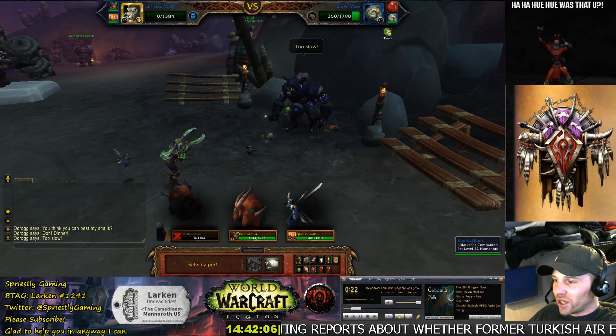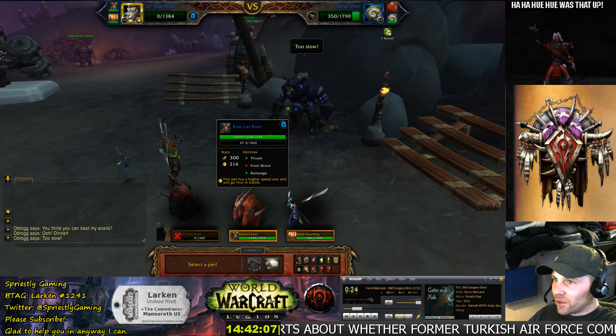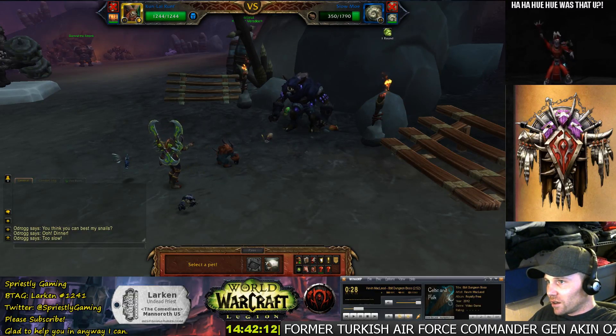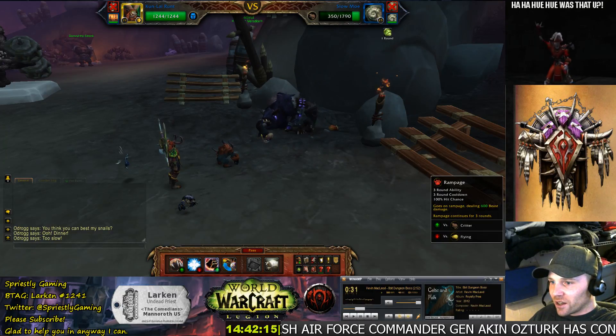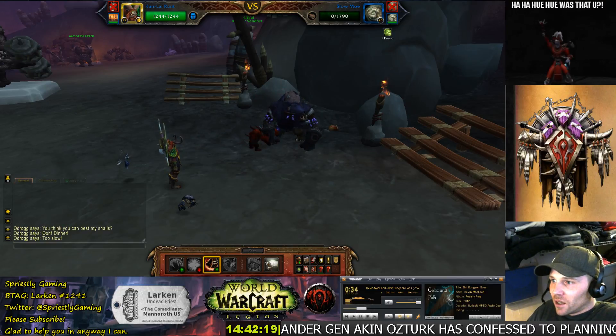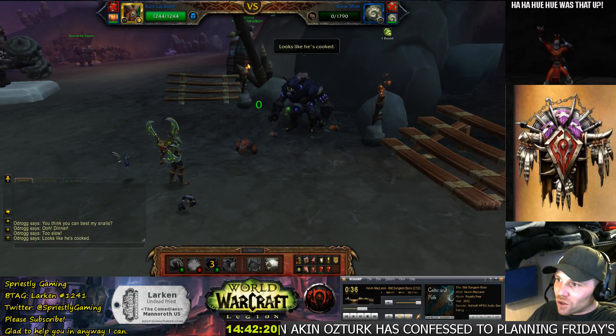You do pretty well with Little Bad Wolf. You can go ahead and drop in with the Kun-Lai Runt — Rampage being his major ability. Just go ahead and start using that ability; it'll basically eliminate these guys one, two, three.